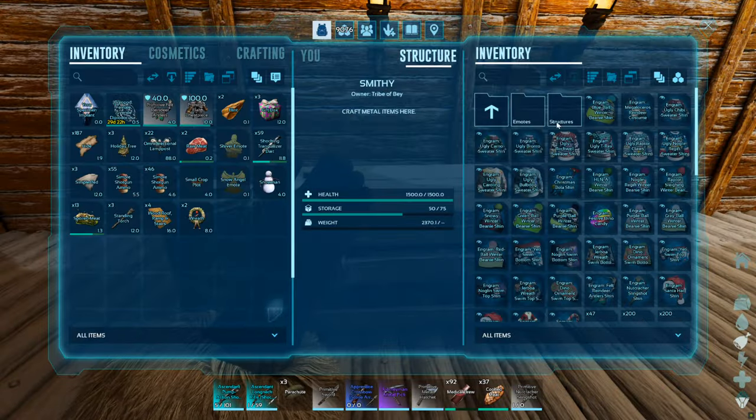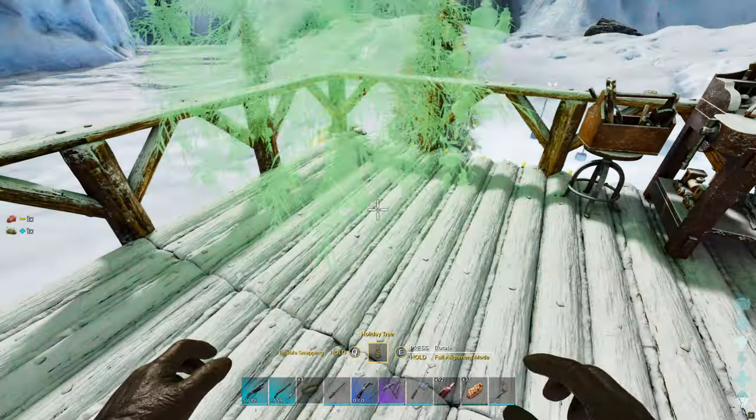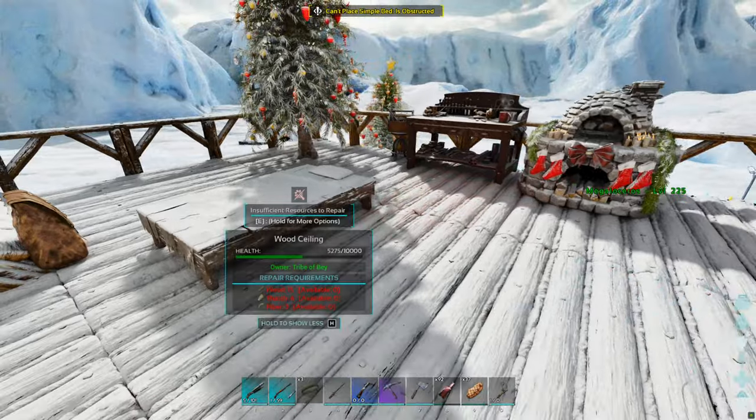The first thing you'll be wanting to do is access your smithy, go to the holiday tab, structures, and craft yourself a holiday tree. Place it down anywhere near a bed. This tree does require mistletoe to craft, and there are many ways to gain coal and mistletoe in Winter Wonderland.